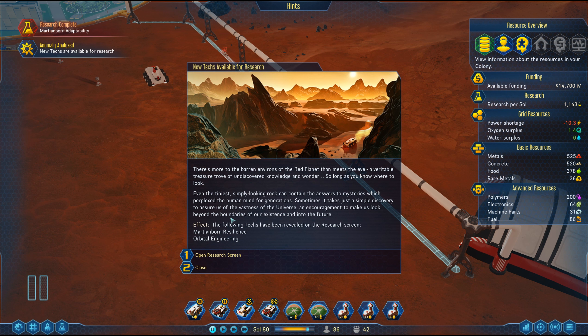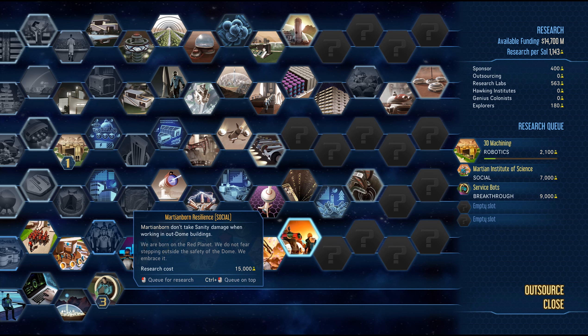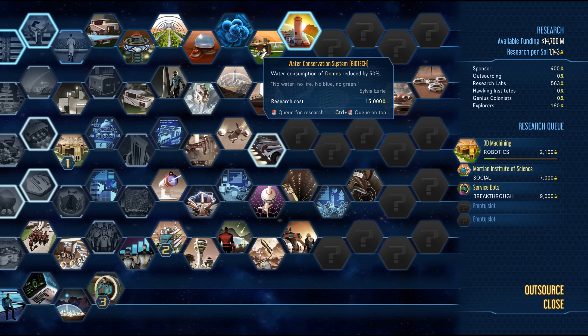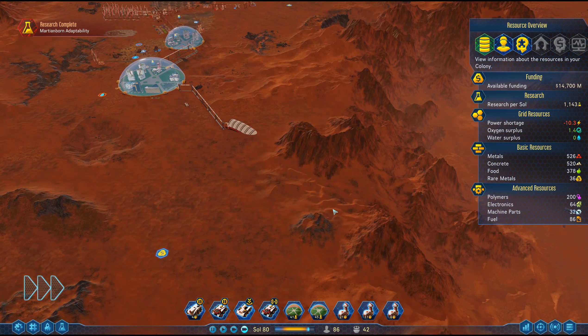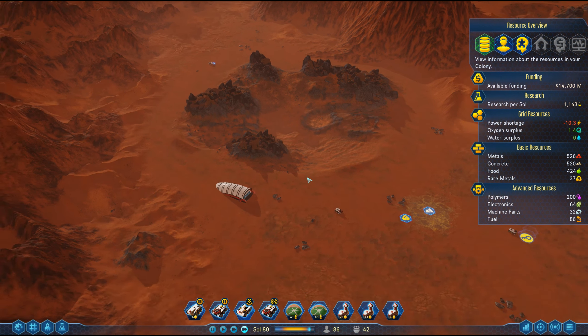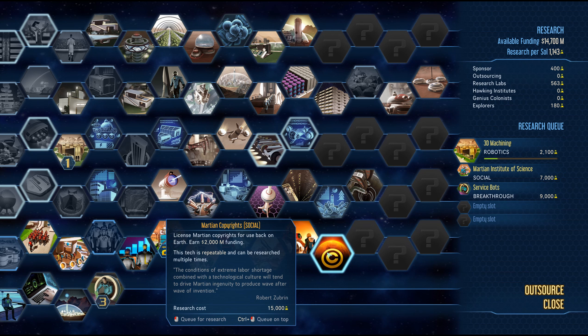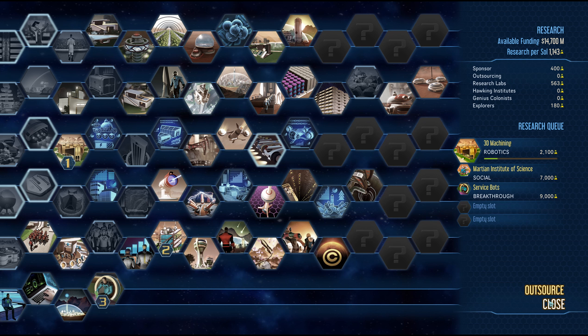Anomaly analyzed — there's more to the barren environs of the red planet than meets the eye. We get a heritable treasure trove of undiscovered knowledge. So we've got mushroom-born resilience and orbital engineering. Mushroom-born: colonists don't take sanity damage when working out of dome. A wonder — a space elevator exports rare metals to Earth and offers resupply materials and prefabs at a preferential price. Water consumption of domes is reduced by 50%! That is amazing. Also: high-powered jets and Martian copyrights license earns two billion — wow, that is worth it! Shuttle cargo capacity increases by three.